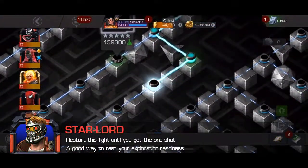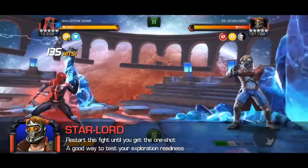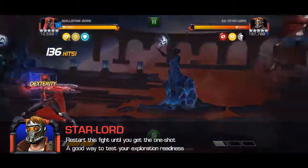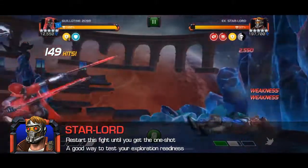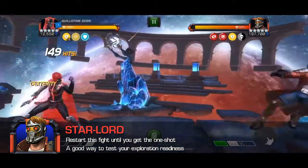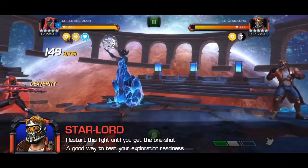Star-Lord is the first opponent you'll be facing on several of your exploration paths, and he's pretty vanilla. His enigmatic ability doubles his attack for every 15 times he hits into your block. Since this is your first fight, anyone works here — you'll likely just want to use your primary attacker and use this fight to ramp them up if needed. Similarly to the Red Hulk on the easy path, if you can solo this fight, you are probably ready to work toward exploration.